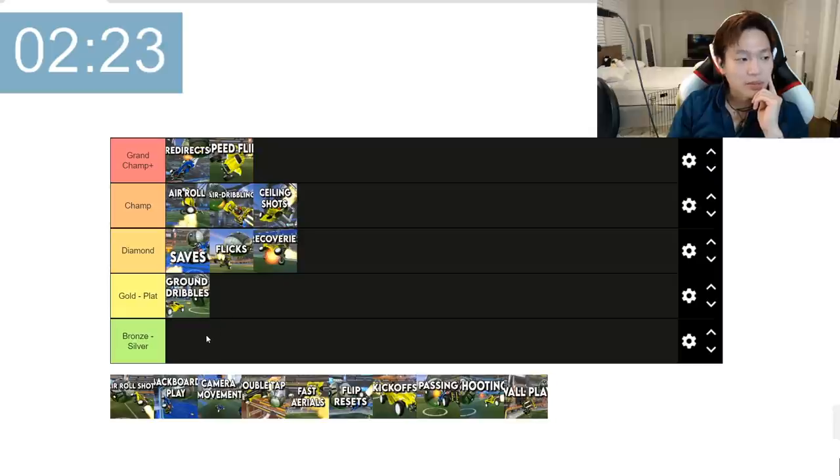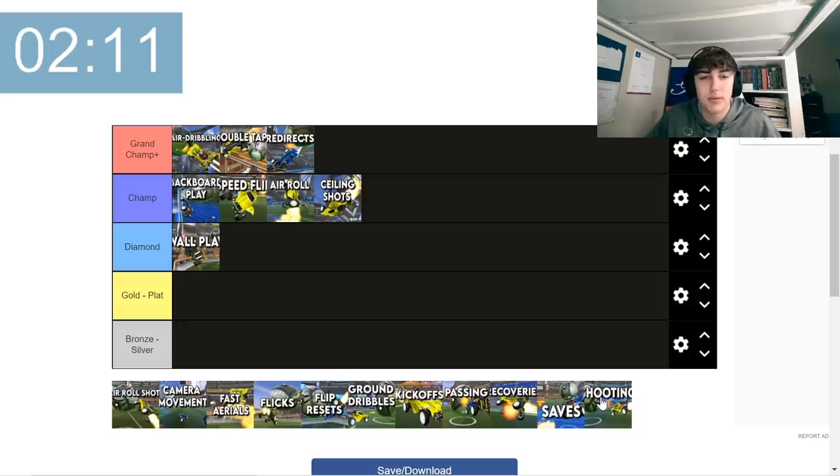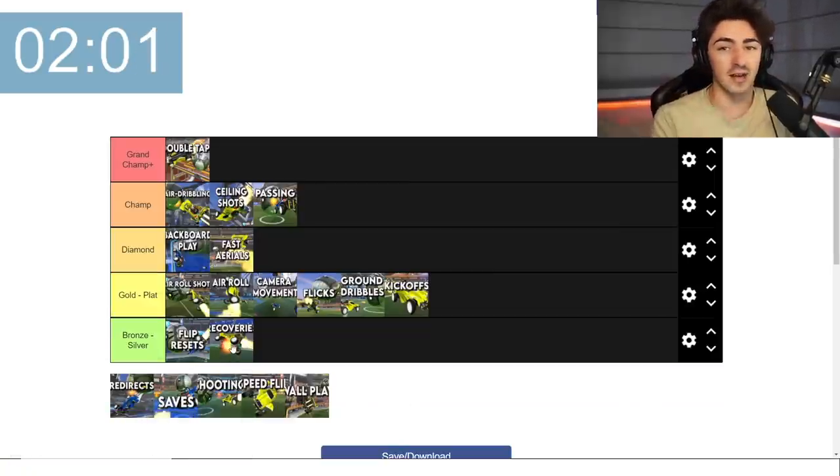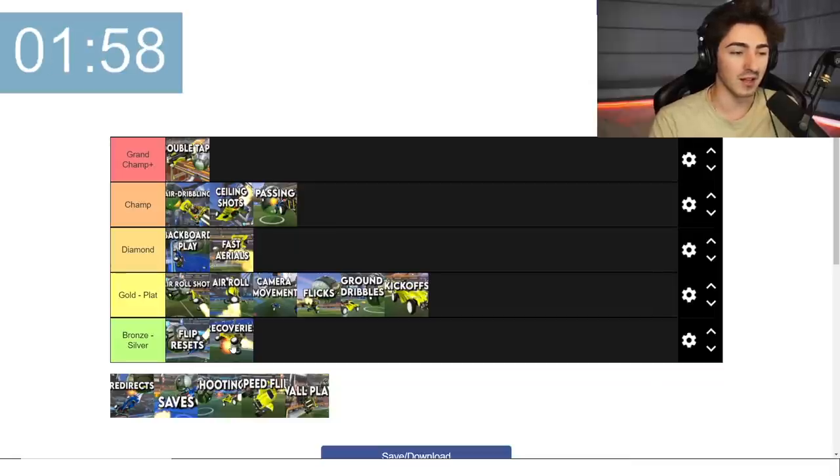Diamond — a lot more flying, especially in threes, so having good recoveries can be essential here. Shooting could go to either gold/plat or bronze/silver — I'm going to put it at bronze/silver. Wall play probably becomes important at diamond. If you can wall play in diamond, you're going to have a significant edge. Recovery should start in bronze — there are a lot of times you're going to wipe out and be off course. The quicker you get to understanding your car's movement and start basic recoveries, small movements to get yourself back in the action — bronze to silver is when you should start learning that.